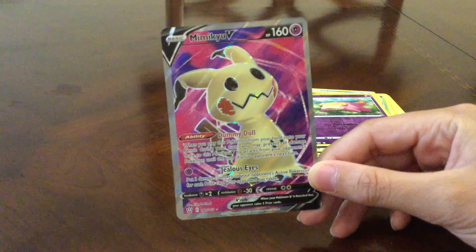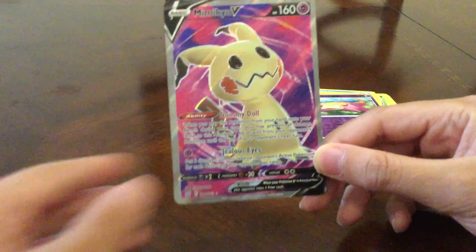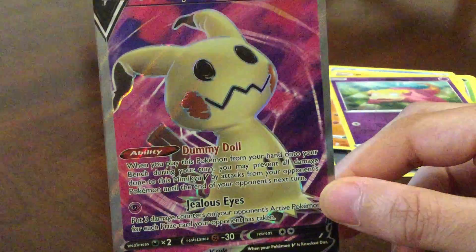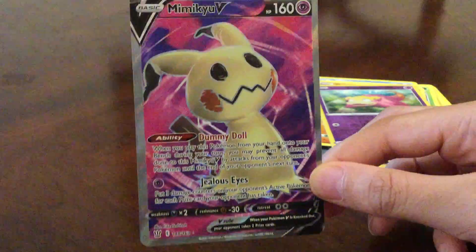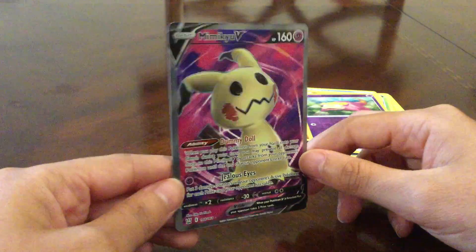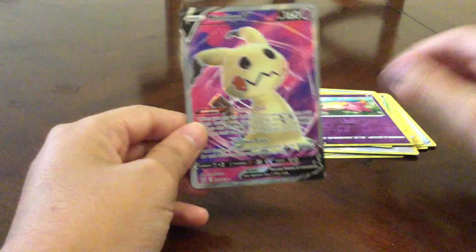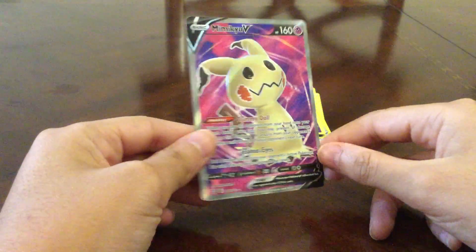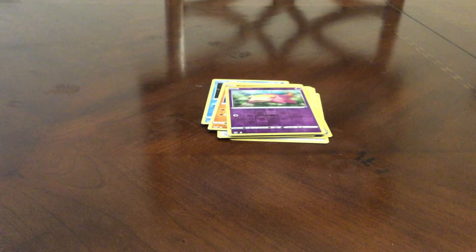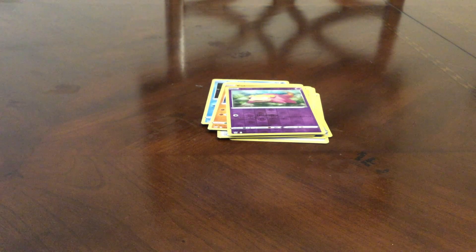I really wanted this card — this is the best opening ever. Would you look at this? This is really cool. Wow, this is amazing — that is really good artwork. Full Art on our first pack — that's how we roll. When I get my sleeves out, I'm gonna sleeve that right away. We'll leave the second Battle Styles pack for the last pack that we open, but let's do some Darkness Ablaze.